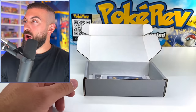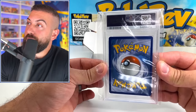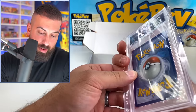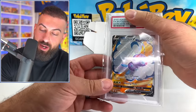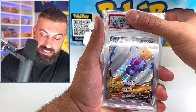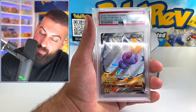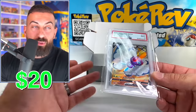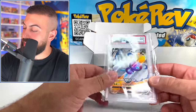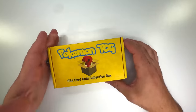We're going to see what this last thing is — it's a PSA graded card, and it should be better than our bronze one. Butterfree V! That's a full art! This is what we need right now to get value. It's a Butterfree from Darkness Ablaze full art, graded mint 9. We got around $32 or so in value out of the silver box. The Butterfree basically saved this box — it was looking really bad before that.